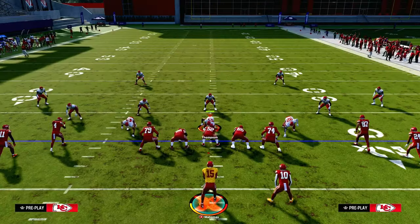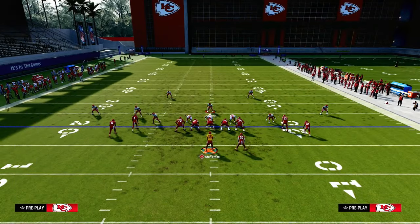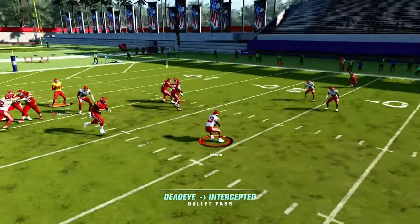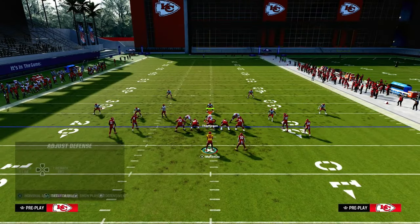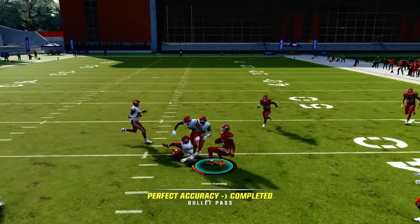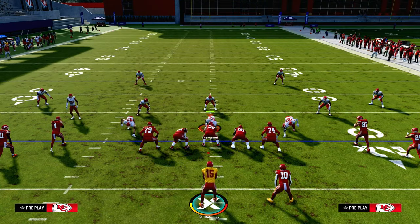That's another reason why Tight Open is so cool — the nickel corner automatically aligns to the left-hand side even though the formation strength is really to the right side. So now the user has to come down and guard this drag route, and because they're going to guard the drag, you're going to be able to hit the in route backside. Once the drag clears that hook, just pass it inside and it should be a possession catch. It's a very good sail concept — one of the best in the game.